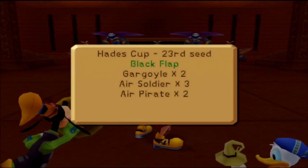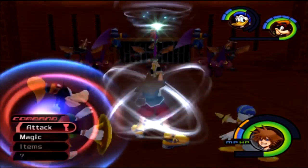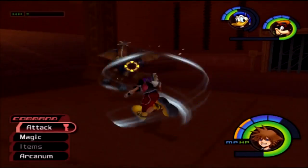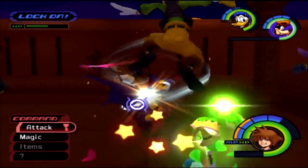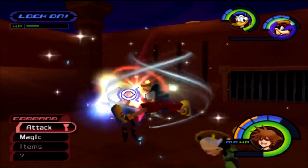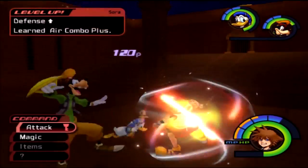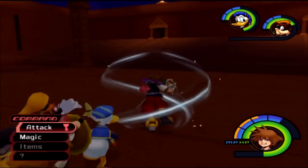Now we have two Gargoyles, three Air Soldiers, and two Air Pirates — air enemies all over the place. Regarding finishing Kingdom Hearts, I still have some things to take care of, such as the two hidden bosses: Sephiroth and the Phantom. I saw videos of them and yes, I get Air Combo Plus.